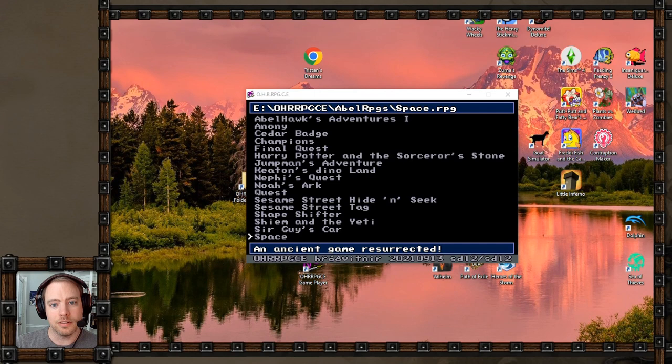Hello everyone, welcome to another episode of Ablehawk's OHRPGs, where I look at some old JRPGs I made using the official Hamster Republic Role-Playing Game Construction Engine, or OHRPGCE. Today I'm just going to be looking at one game, and it's much better than the games I've looked at so far in this series, because I made it when I was 17 or 18, as opposed to 13 or 14. So this game is called Space, and it needs a little bit of explanation.